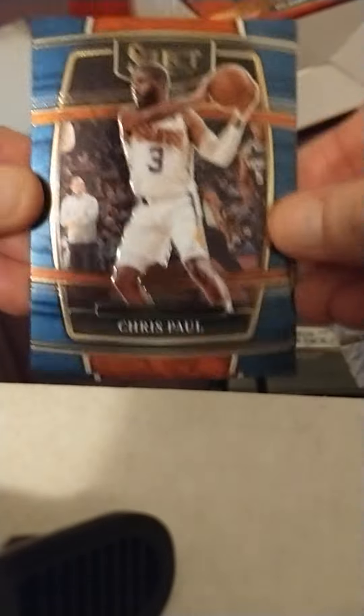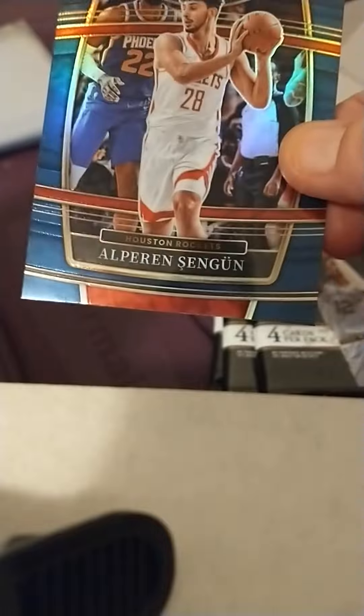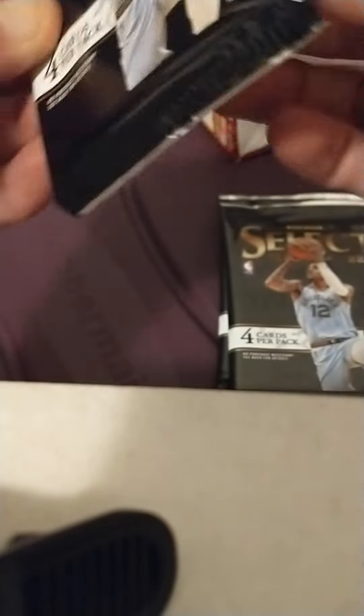There's a decent rookie card. We got a silver blue — looks like there's some corner damage there. But we're definitely looking for those tiger, elephant, zebra, whatever they're called, prisms. These packs are definitely harder to rip open than the Select football. The pack's pretty nice looking — black pack, gold lettering.